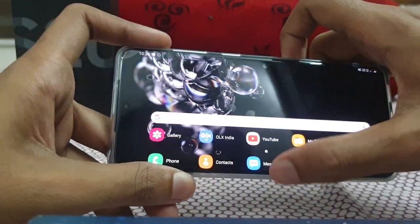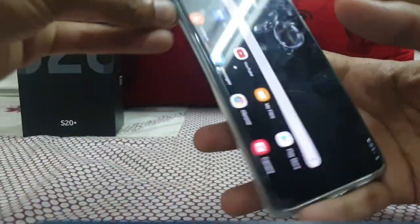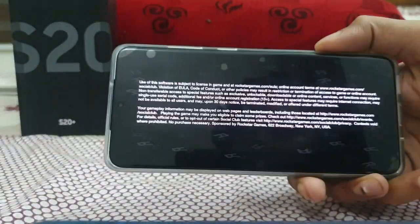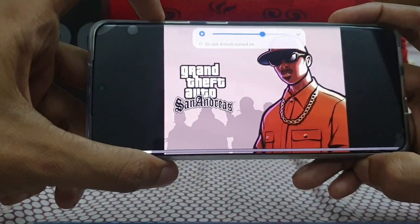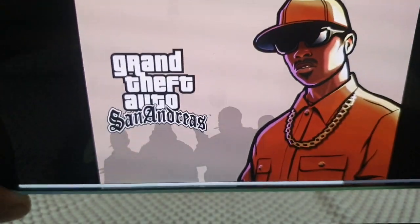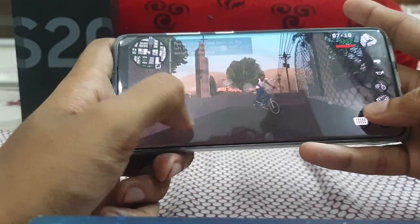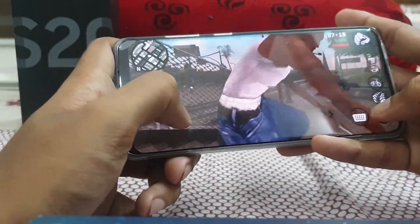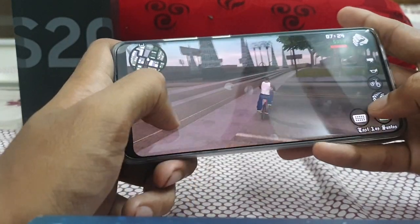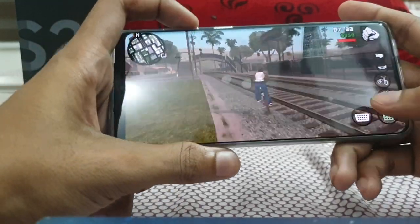Let's go back. We can put Asphalt 9 into the background, as you can see. Then we can launch GTA San Andreas. Actually, I've noticed the Galaxy S20 Plus doesn't produce as much heat as I expected. Let me decrease the volume a bit.